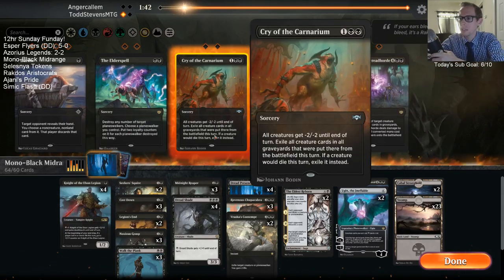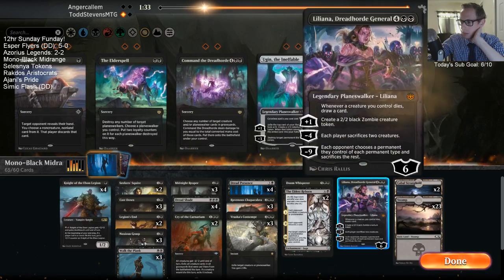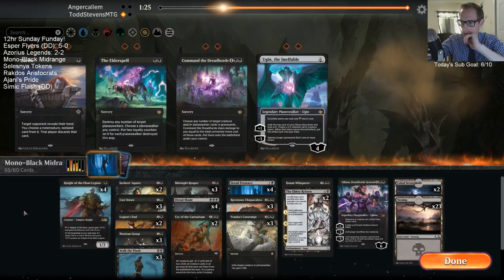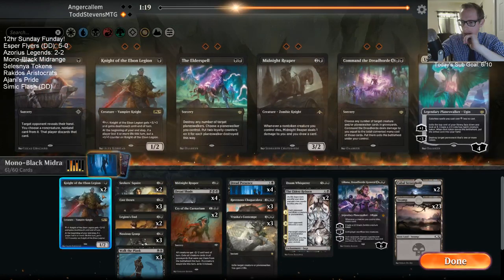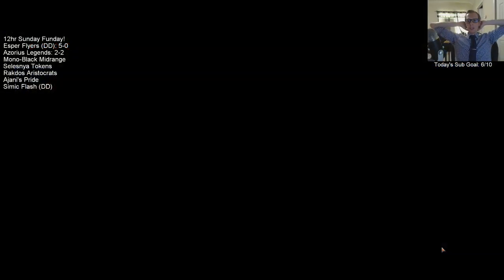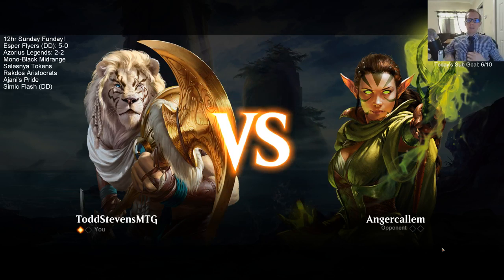Good job, Dreadshade. I guess we'll play our early removal stuff. Let's get rid of Ugins and keep a Liliana. I'm going to cut Knight of the Ebon Legion and bring in Cry of the Carnarium. Eldest Reborn is probably slow — yeah, that was probably a good card to cut.